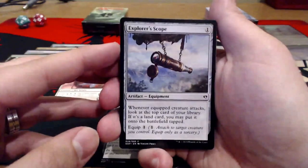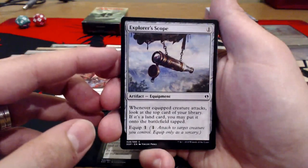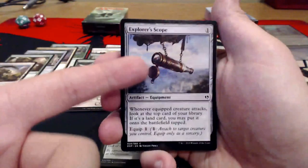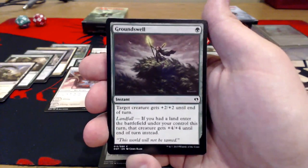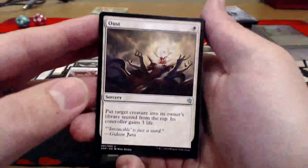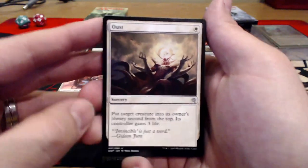Explorer's Scope — one uncolored artifact equipment. Whenever the equipped creature attacks, look at the top card of your library. If it's a land card, you may put it onto the battlefield tapped. It's got a cheaper mana cost than Sword of the Animist, but I think I'd be running the Sword instead. Groundswell — one green. Target creature gets +2/+2 until end of turn. Also Landfall: if a land entered the battlefield under your control this turn, it gets +4/+4 instead. Not too bad. Oust — one white sorcery. Put target creature into its owner's library second from the top. Its controller gains three life. A little bit of survivability there.